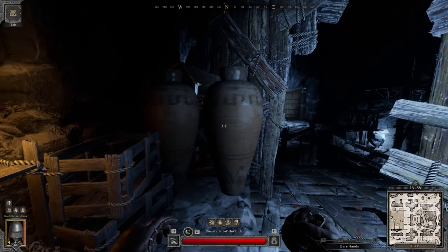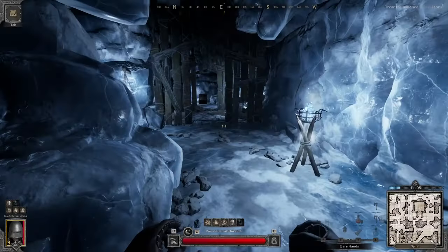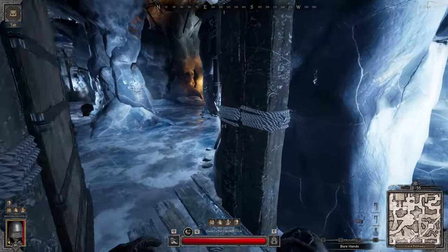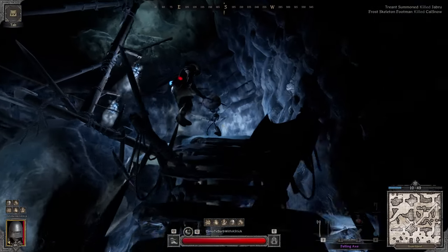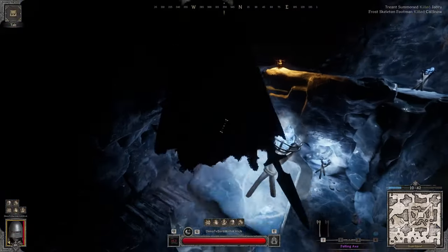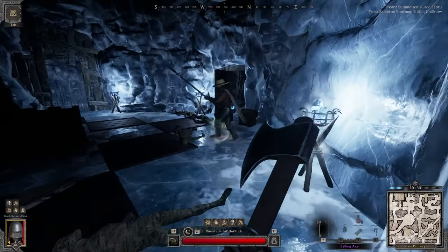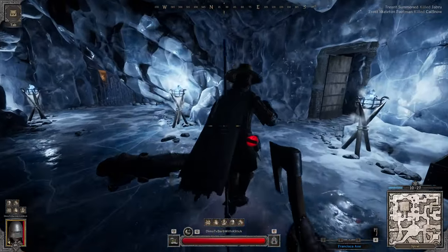Alright everybody we're in, and this time around we have the felon axe. When I checked the pre-lobby there were a lot of geared players, so I would assume we're going to come across some very soon. Someone was here — we have a druid. He's not feeling it. He has a cap. Oh he's giving me problems.